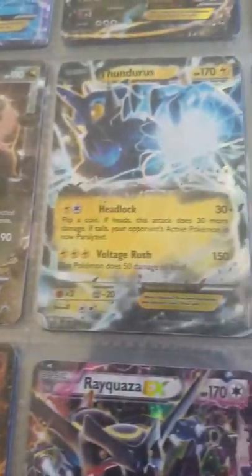I have even more EXs. Glaceon EX, Dragonite EX, Aerodactyl EX, Tyrantrum EX, Raichu EX, Latios EX, Blaziken EX, Cosmog EX. Leave in the comment below what this one's name is, because I don't know.